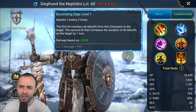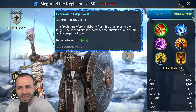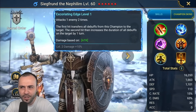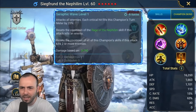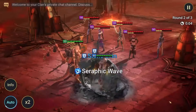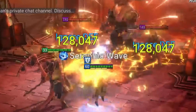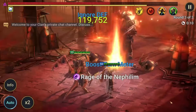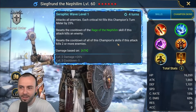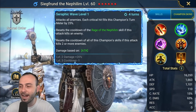His A1 attacks one enemy two times. The first hit transfers all debuffs from this champion to the target, and the second hit increases the duration of all debuffs on the target by one turn. This is a nice AoE as well — each critical hit fills the champion's turn meter by 25%, and it will reset the cooldown of the A3 if you kill an enemy, which is very nice.